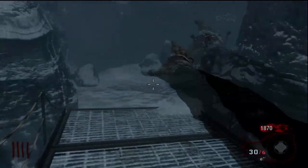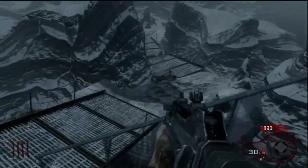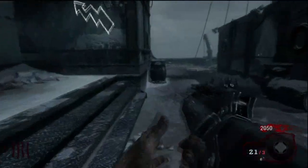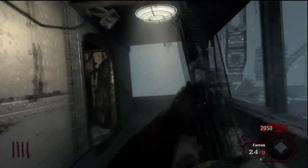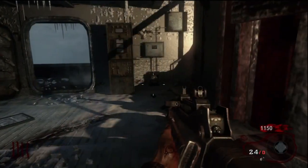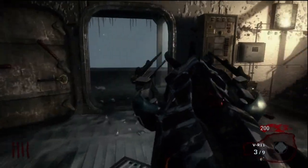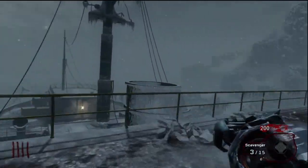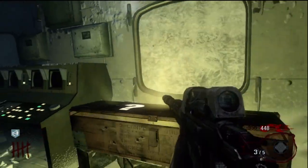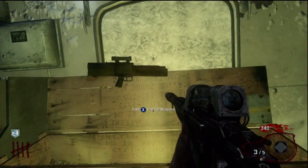Now I'm going to try to make a couple more crawlers. I failed that one but now I got two crawlers - one of them is kind of fast though. Then we want to run all the way up to the top and open up another mystery box, trying to get the VR-11, which is what I finally get right here. But now we are kind of low on money so I'm going to have to do a couple more rounds and keep opening the mystery box for good weapons.